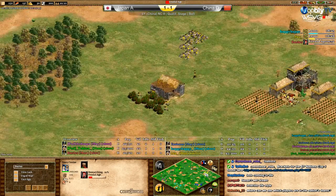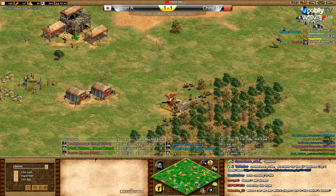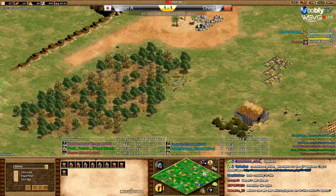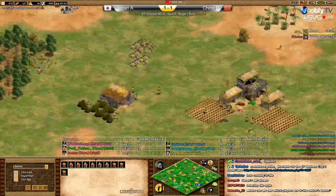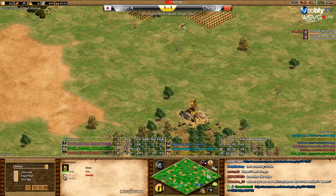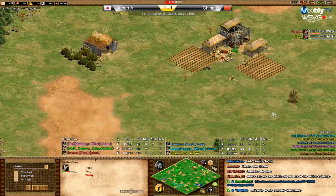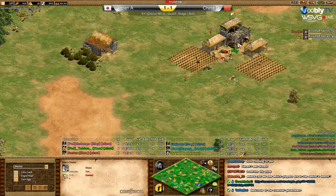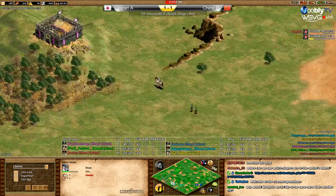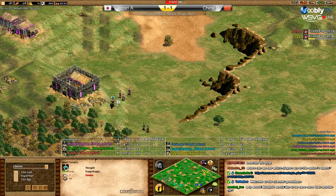It's weird - when you go 20 population up you usually want to go scouts. Like this, is he going for Man-at-Arms? I think he's trying to counter yellow in case yellow goes for a drush. But yellow is just going 23 population up, standard - no military building. Look at teal: going to be walled completely, and there's a fight with the drush on the hill.